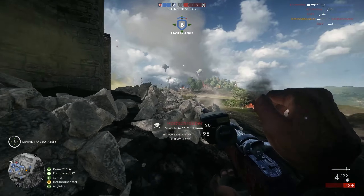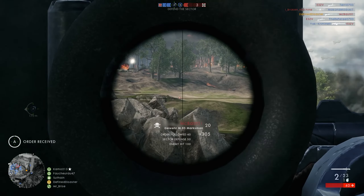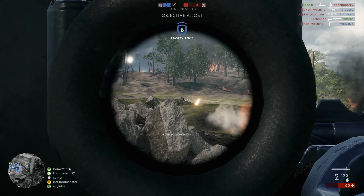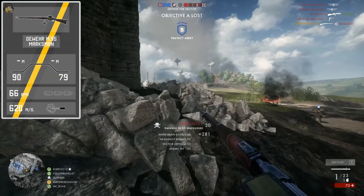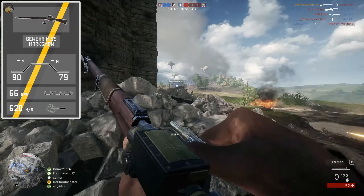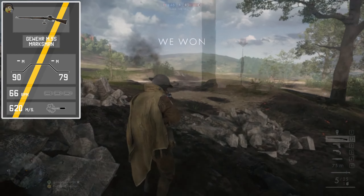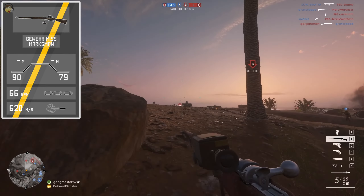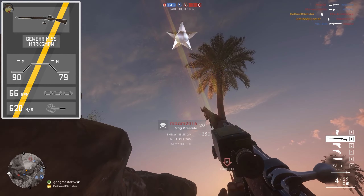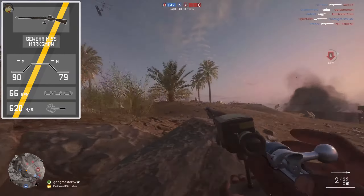Starting off with the stats of the weapon, which are a little peculiar with the Gewehr M95 Marksman — different to say the least from most scoped sniper rifles in the game. With a maximum damage of 90 and a minimum damage of 79, doing maximum damage all the way up to 20 meters, this does not have a sweet spot damage model. That means there is no one-shot body-shot kill potential at any range; you always have to go for a headshot for a one-shot kill, or assume your target does not have full health.